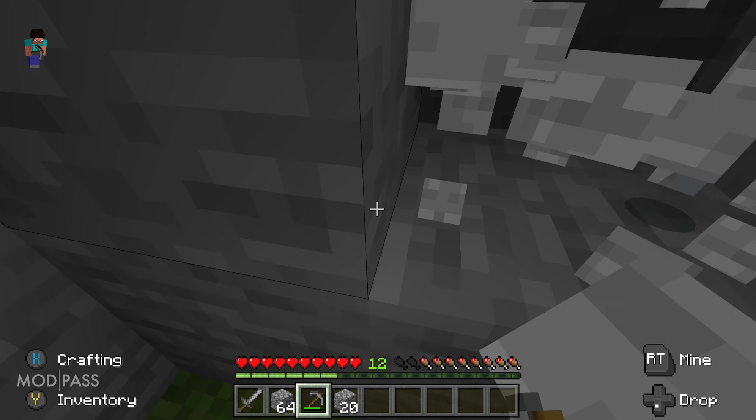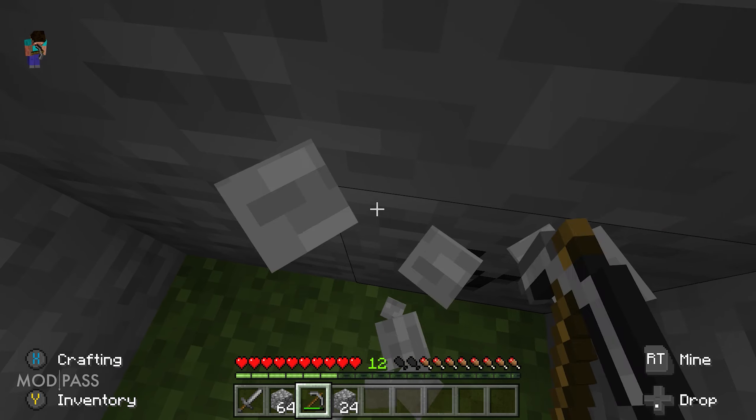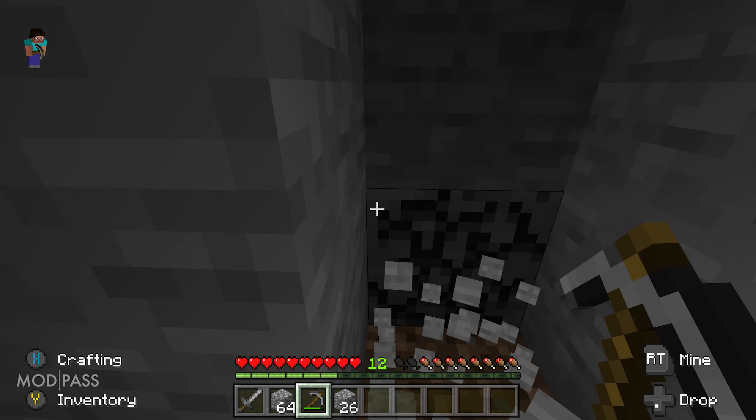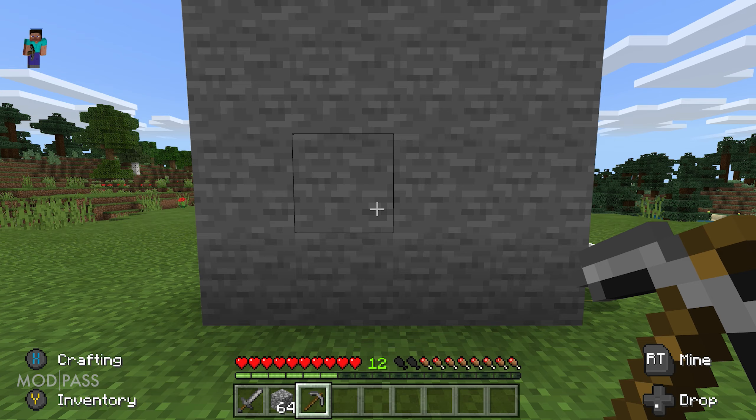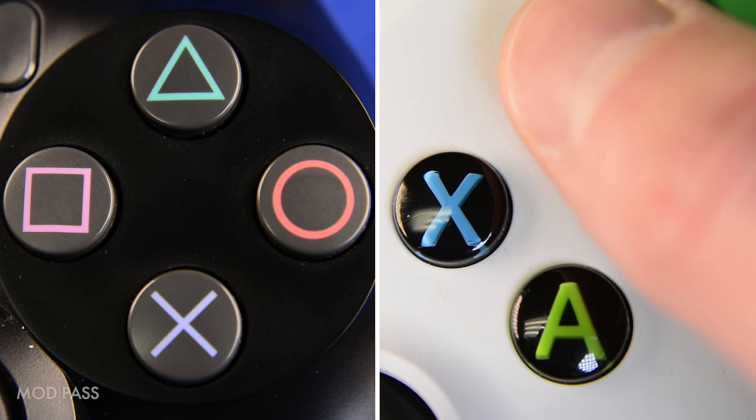Auto miner will cause you to automatically mine and continuously walk forward. This is useful for strip mining — just don't leave it unattended. To toggle on auto miner, crouch first, then while holding activator, tap triangle on PS4 or Y on Xbox.